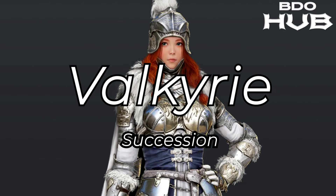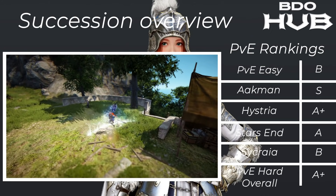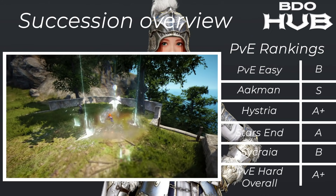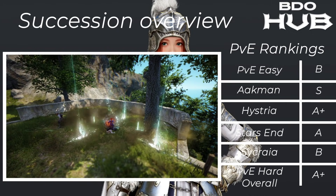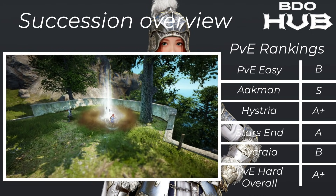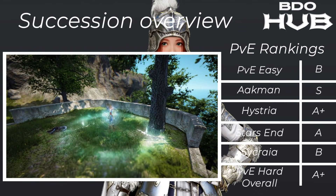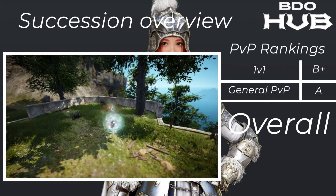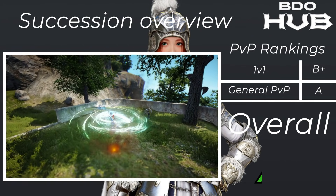The Succession Valkyrie. For grinding easy stuff a B. Akman does so well — some mega high trash — S+. Hysteria A+, Starzen A, Sycraia B, so overall at the hard places an A+. For PvP we give it B+ for 1v1s and in general an A, giving the class overall an A.